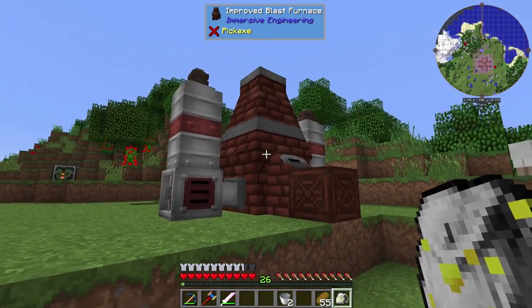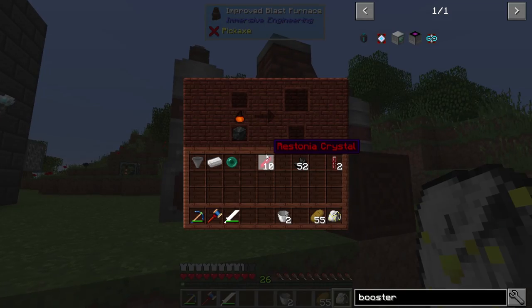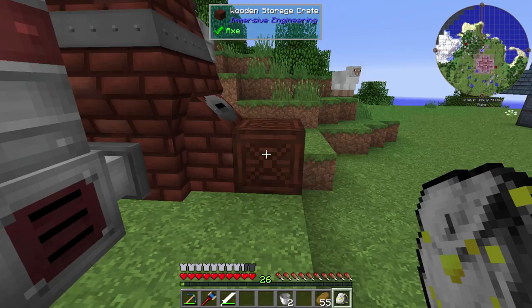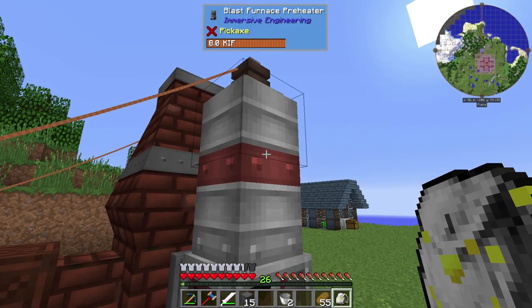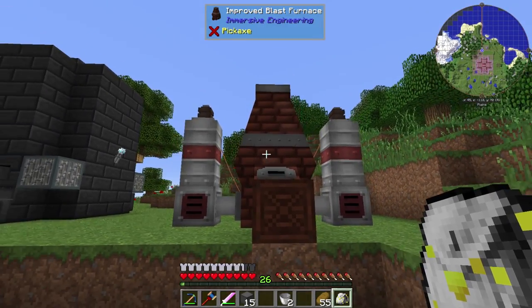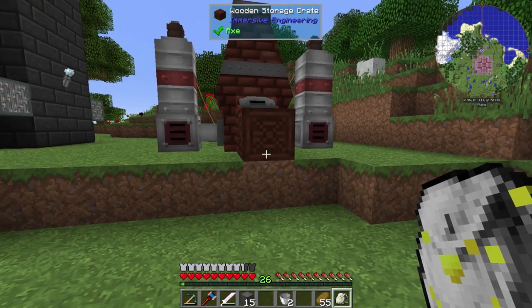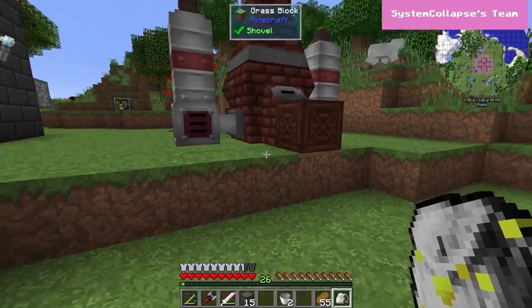I just thought I'd show this too. In between episodes I did set this up — I had everything I needed for it, I just completely forgot. I'm going to keep this around to do bulk runs of steel. It'll be for just big runs — 15 blocks. I put preheaters on it; they just take 32 RF a tick to fully power. They're getting about 30-31 right now, so they're a little underpowered. But this will make a block of steel in about 3 minutes, as opposed to several minutes for a single one over there. So this is going to be for big runs of it.